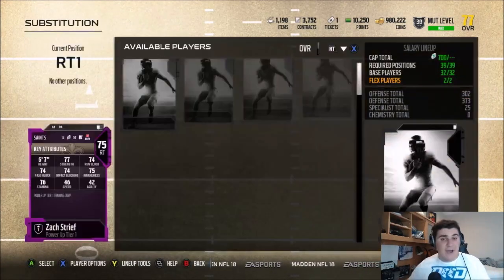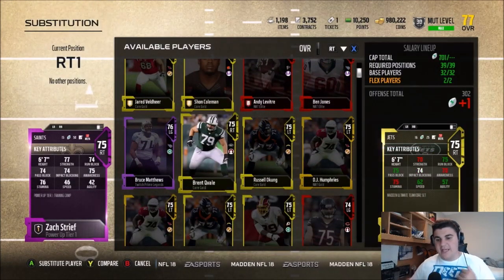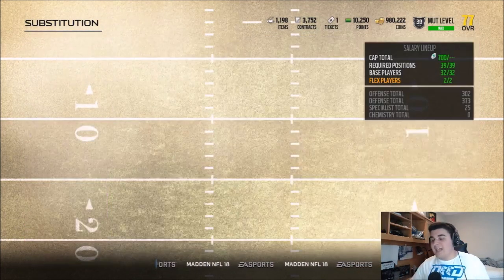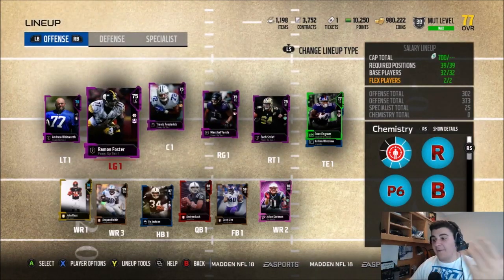Just to look at him, he's a 75 overall. If I compared him with another 75 overall, you see where he's a lot more balanced of a card. He beats this current gold one in certain areas, and he's actually 1 cap less. You save a cap pretty much in each offensive lineman by using the power-up, which is really good. Save 5 cap here, you can use 5 cap elsewhere.